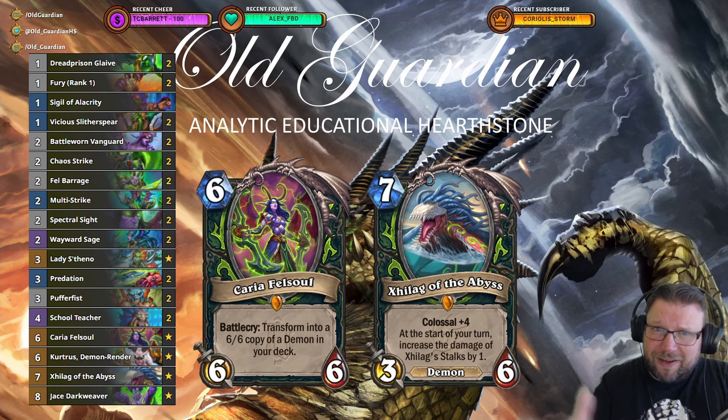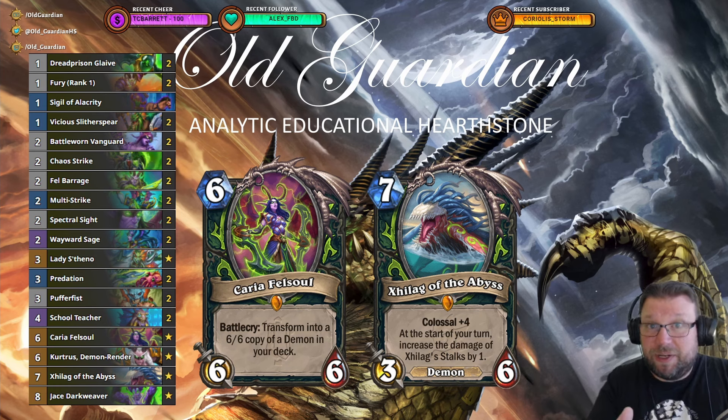While it's still a Naga Demon Hunter, it still shares many of the similarities to the old Aggro Demon Hunter deck, but this time it makes use of Zillax of the Abyss. Zillax, Colossal, at the start of the turn increases the damage of Zillax Stalks by one, summoning four Stalks. They deal two damage to enemies — just a beautiful card, and how to best make use of Zillax.